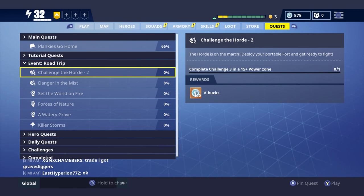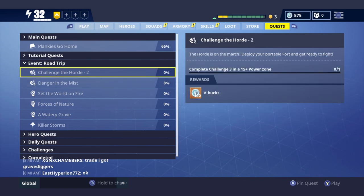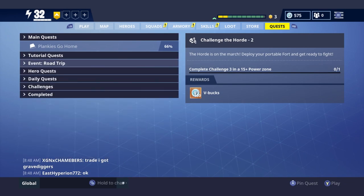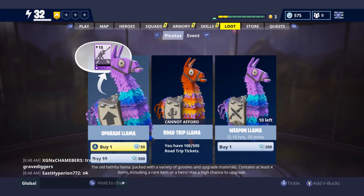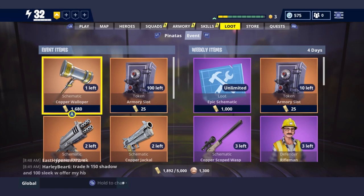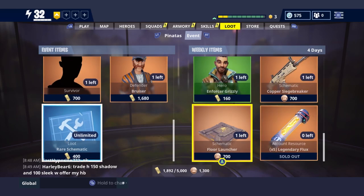You get the main quests that give you V-Bucks every couple of levels — about 100 V-Bucks each time. Then you get the Road Trip event, which also gives you V-Bucks every couple of levels. You end up doing daily quests, which give you 50 V-Bucks per quest. Then you have side challenges like Toxic Treasures, where if you find chests with mimics inside them, you get more V-Bucks.